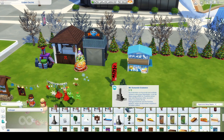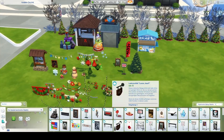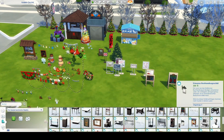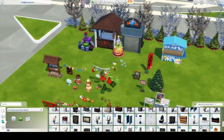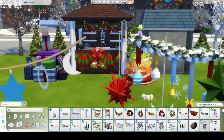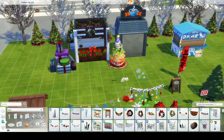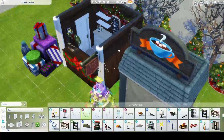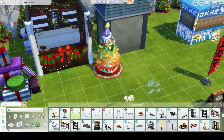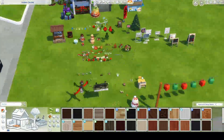I ended up making it not just a community lot but a retail lot where Sims can sell and buy stuff — the retail lot from Get to Work. That way your Sims themselves could be the vendors on this place, or they can actually start buying stuff there.